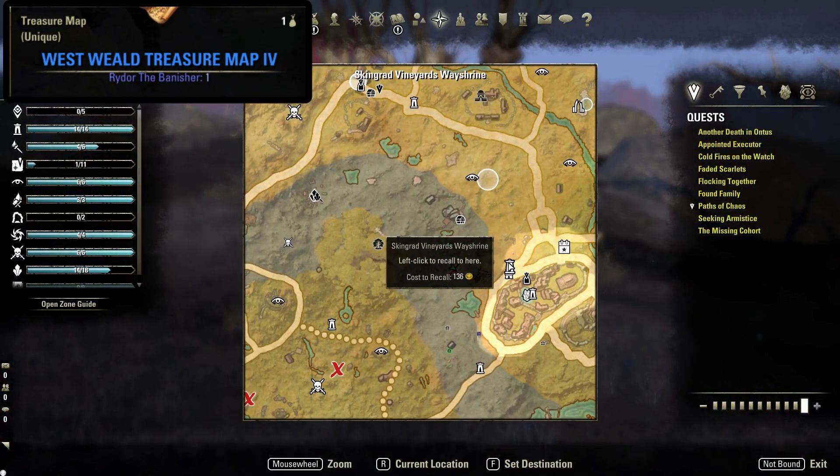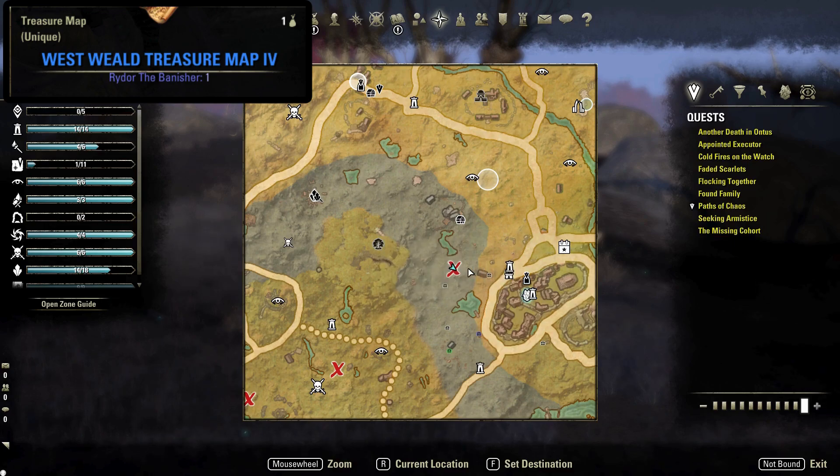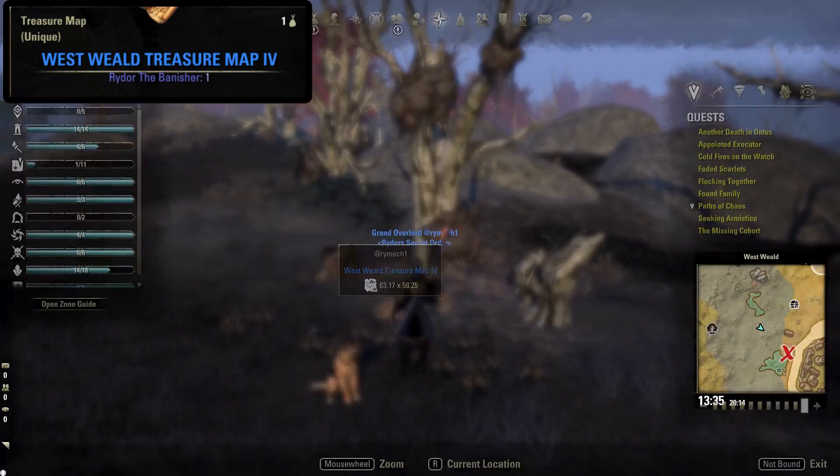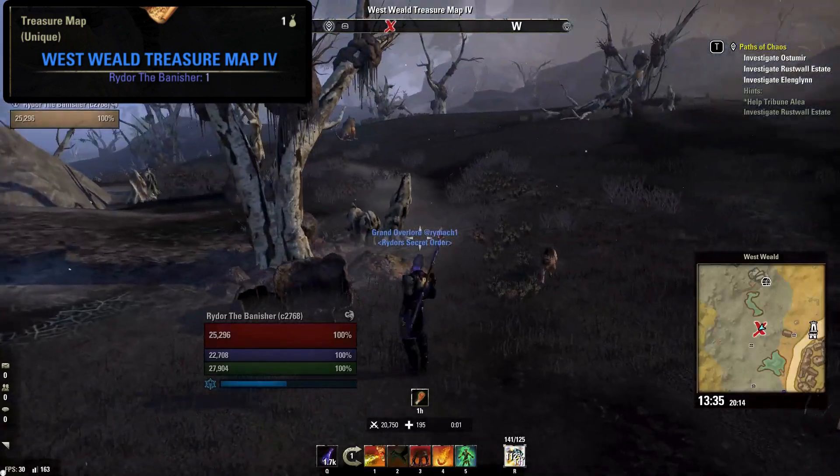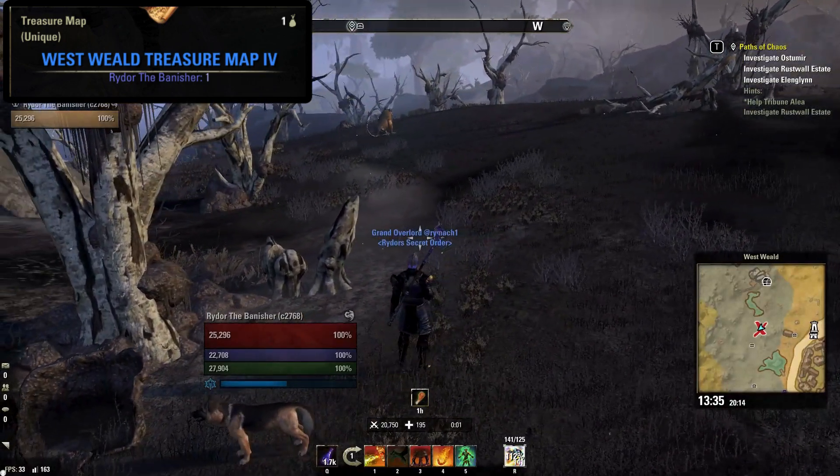The Westwield treasure map number four location is just west of the Skingrad Vineyards Wayshrine, shown here on your map. This dirt mound can be found in the Athelia scar next to this dead tree, shown here.